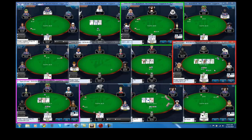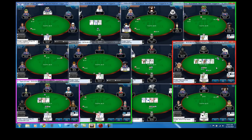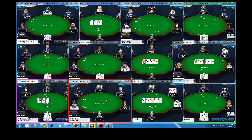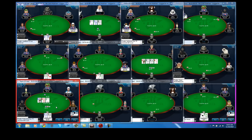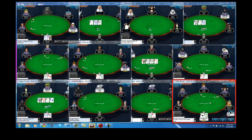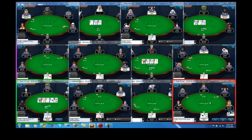Here I get min-raised - I have the flush but there's a boat out there, and he could have a higher flush. So I'm just going to call. And yeah, he hit the boat. I'm going to call once with the sevens and see if he checks back that ace - and he does.